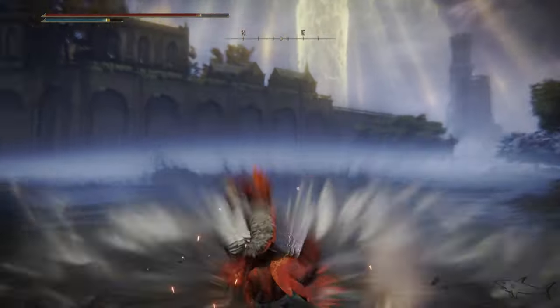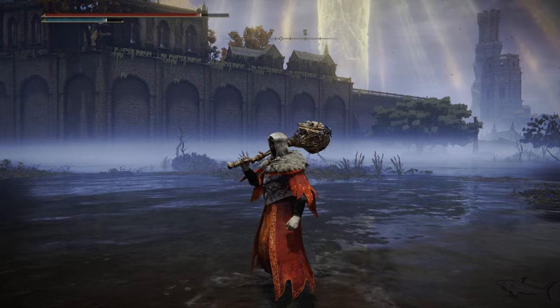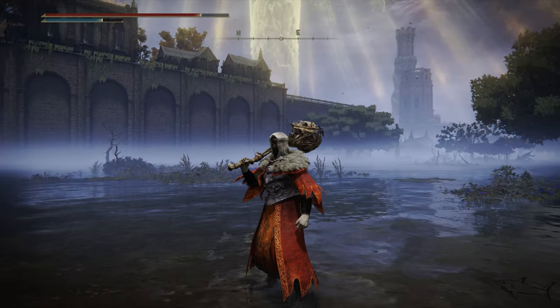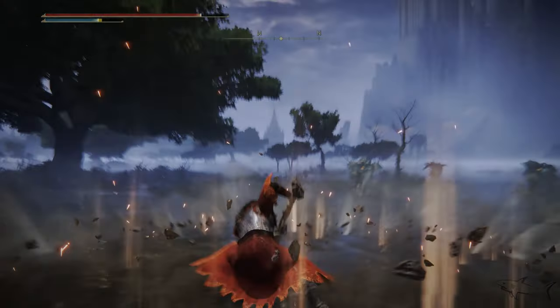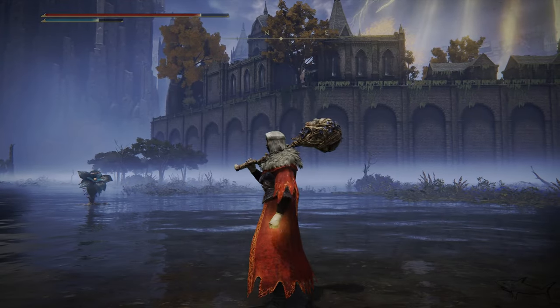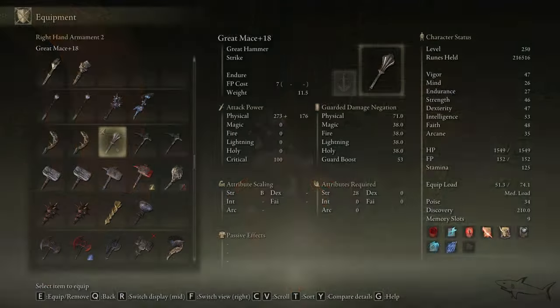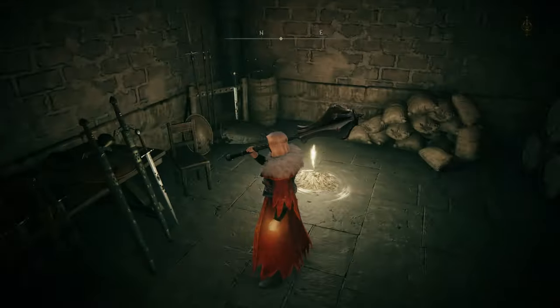Hello everyone and welcome to a new Elden Ring video. Today I'm going to show how you can get a really powerful ash of war pretty early in the game — mid or early game. It's the Earth Shaker ash of war, found in the Altus Plateau.